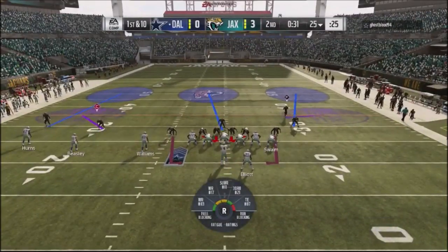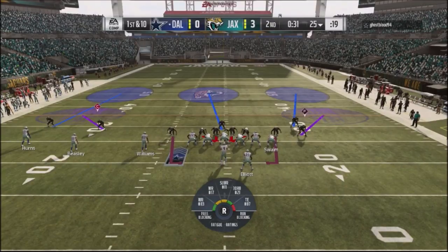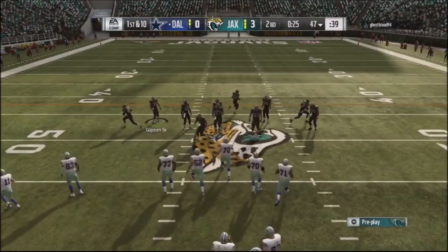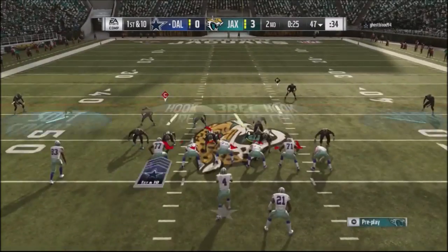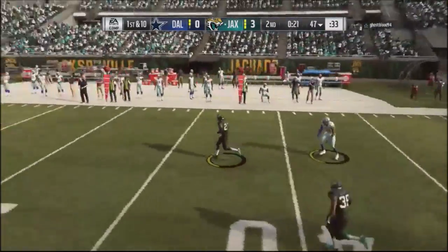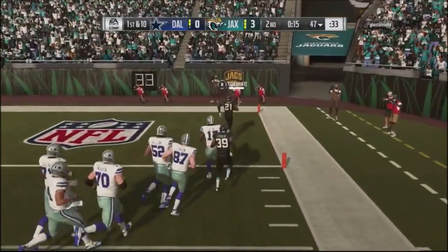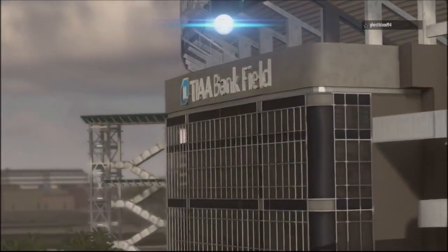I jump into the mid blitz — blitzing the middle linebackers — since I haven't shown it before, to play the middle of the field. His line picks it up perfectly because he blocks his tight end, and the tight end really does cover up that mid blitz well. I go back to the sting blitz and force him to get rid of the ball quickly. My corner — Bonnet or Boyer — picks it off and takes it to the house. I'm up 10 going into the second half with the ball.